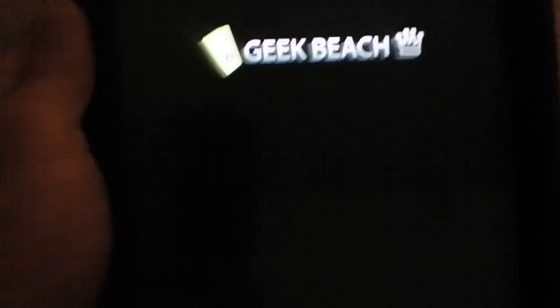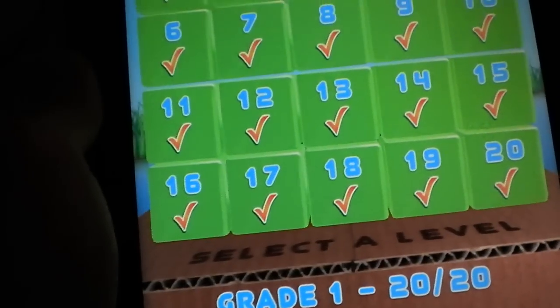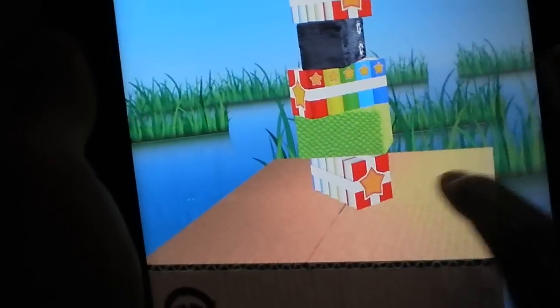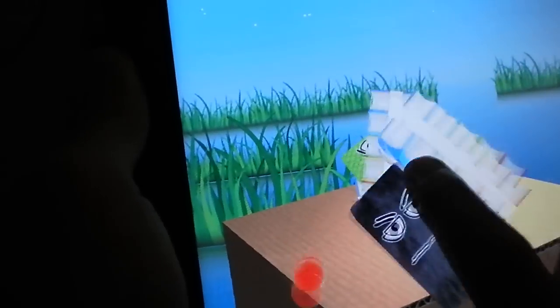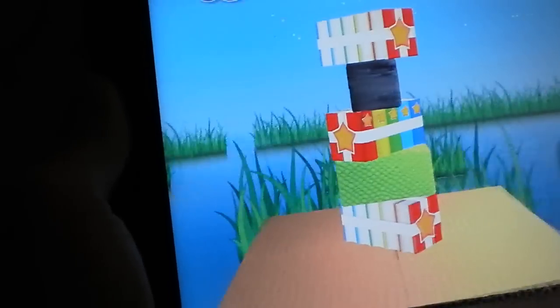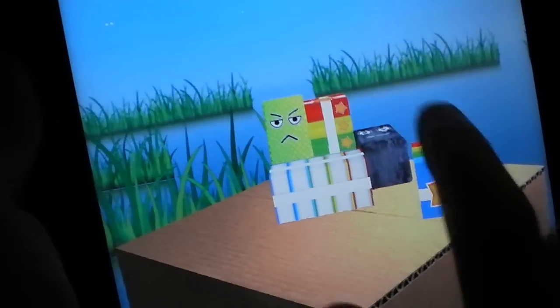A Monster Ate My Homework — I'm sure you've heard of this. It was really popular on iOS devices, and now it's for Android. Basically, when you tap you launch a ball. You try to get rid of all the monsters on the map. You can see the stacks of books here — that's your homework. You want to keep your homework on the platform and only knock off the monsters. Very fun music in the background too.